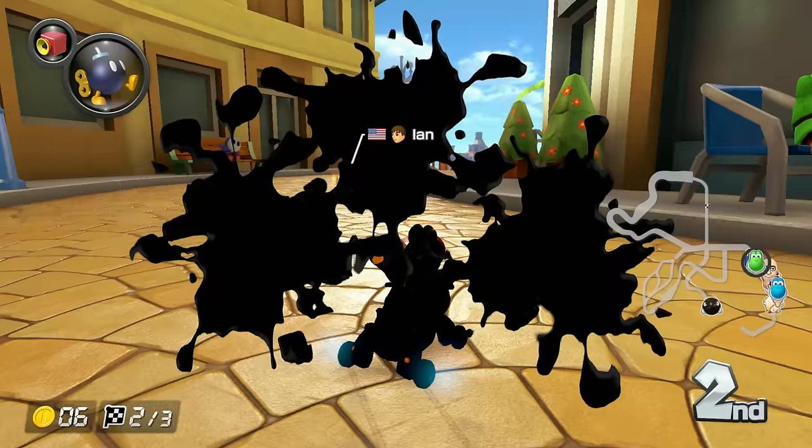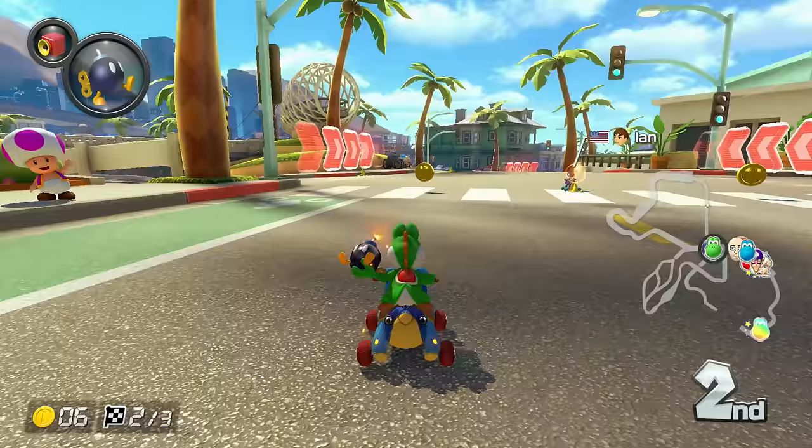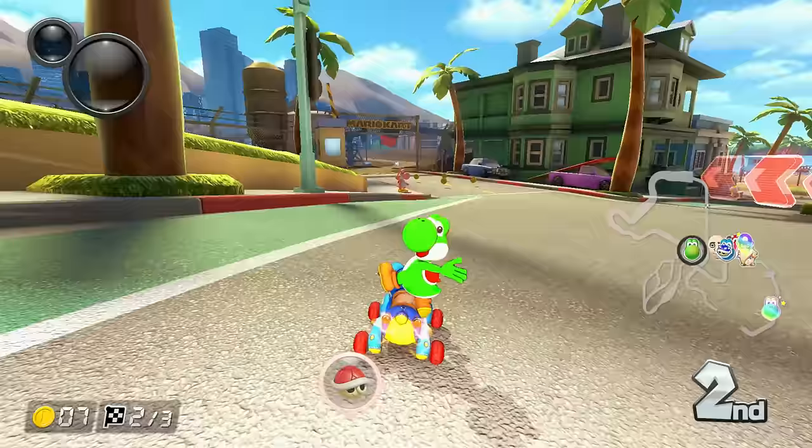Back then I was good, but I would still sometimes struggle in this level of room. Now I just want to see if I've improved and can do a lot better. Oh, super horn — nice! So we keep these. These are red shell protection, but also if a blue shell comes I'll be able to dodge a second blue shell, although at this point it's a very low chance.